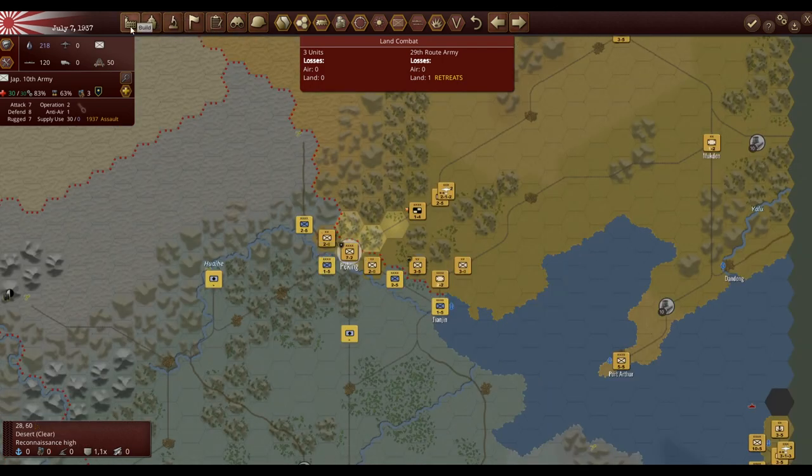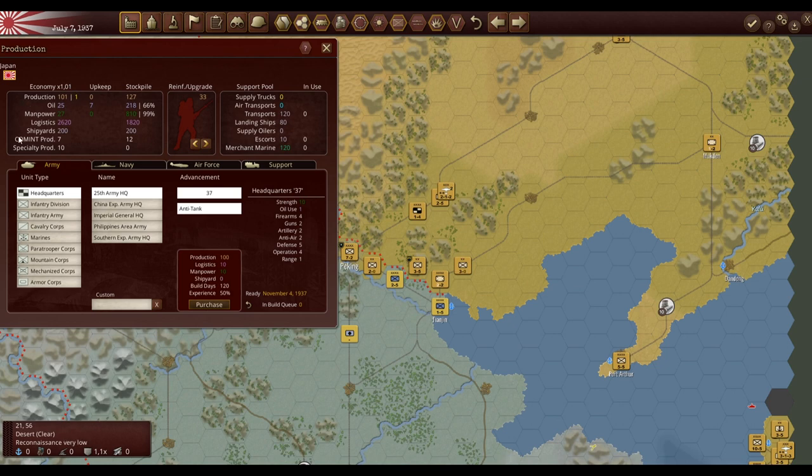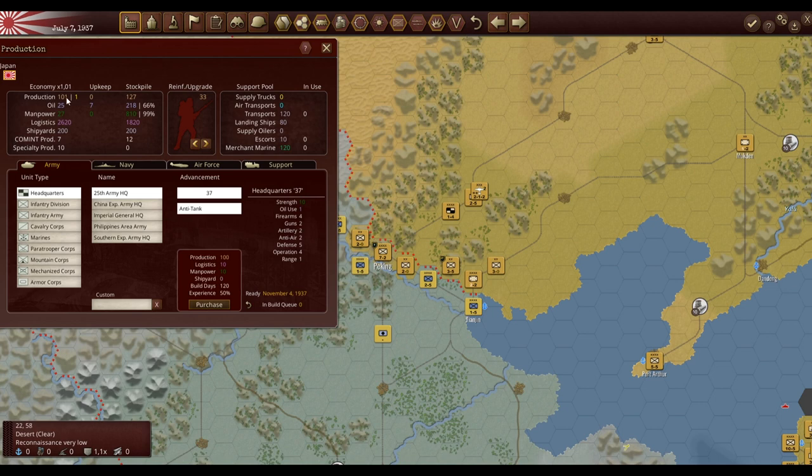I'm going to show you production now because it's a good segue. If you click 'Build,' in the Economy screen we've got production, oil, manpower, logistics, shipyards, command production, and specialty production. The most important are essentially the first five — these are things you'll need to build new units. Economy shows how much you get per turn, and upkeep is how much you're using. For example we're using seven oil per turn, so if we gain 25 and use seven for upkeep we'll only have 18 next turn. You can build units like an infantry army with strength of 30.